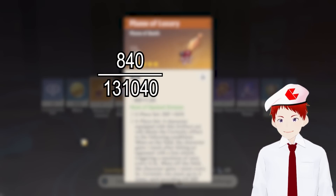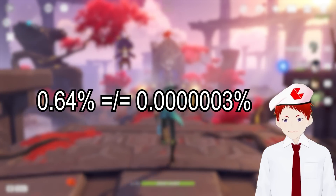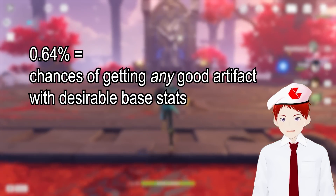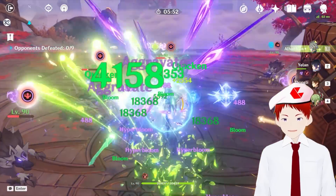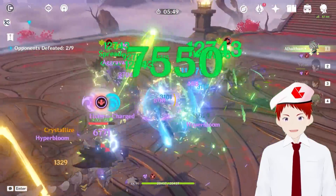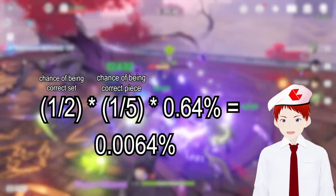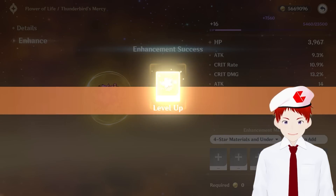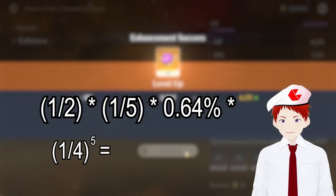So we divide that by the total number of artifacts and we get 0.64%. But didn't I say that the chances of getting a good artifact was 0.00000003%? Well, 0.64% are the odds of you getting any good artifact from a set — but that doesn't mean you don't care which of the five it is, or if it's even on the right set. There's always that one piece from that one set you really want. So we have to multiply those odds too, making it more like 0.0064%. But wait, there's more — you don't just farm up a good artifact and call it a day. You upgrade that bad boy. Each artifact enhances its substats five times, and it's generally going to be one of the four that you want upgraded.